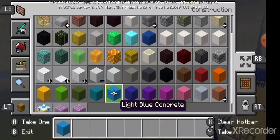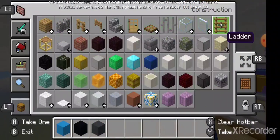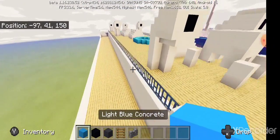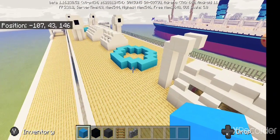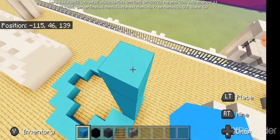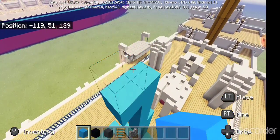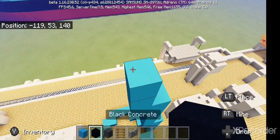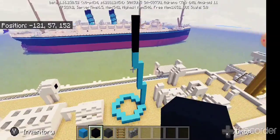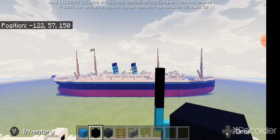And then finally for the funnel — a ladder and a cobblestone wall. For the funnel you just want to go up six — one, two, three, four, five, six. Six again — one, two, three, four, five, six — and then three, and then black, go up five — one, two, three, four, five. Copy that same design on each section, and both funnels are the same design.